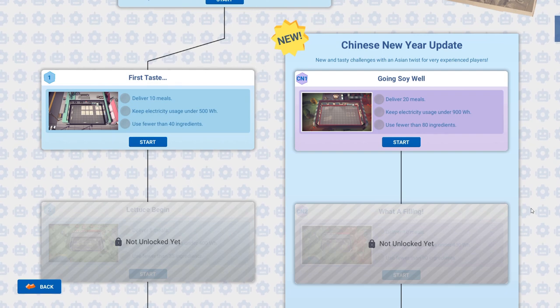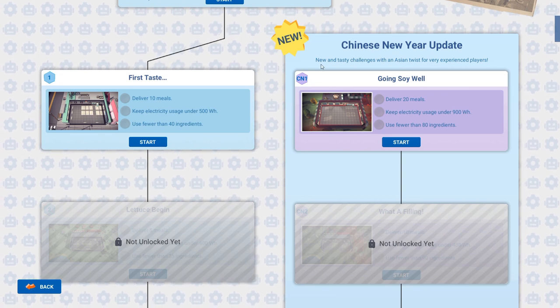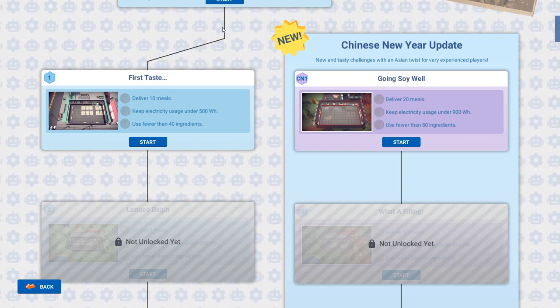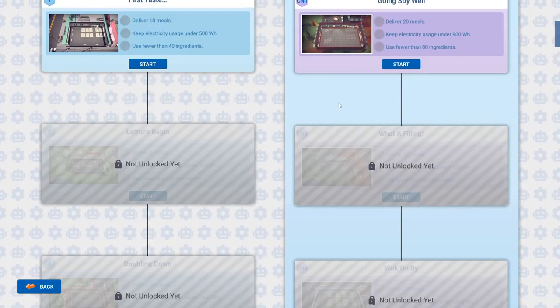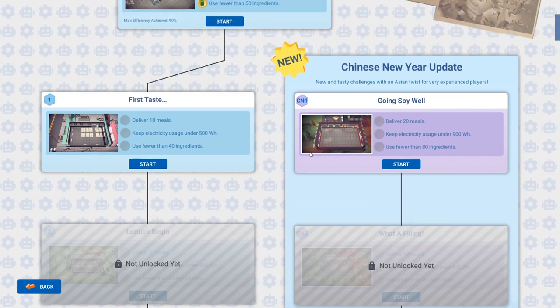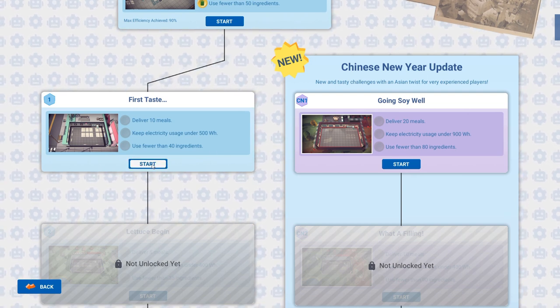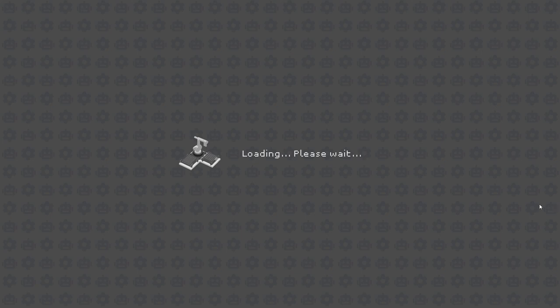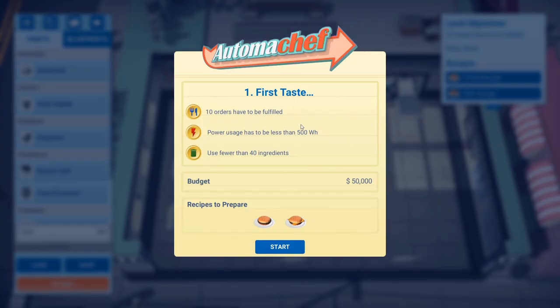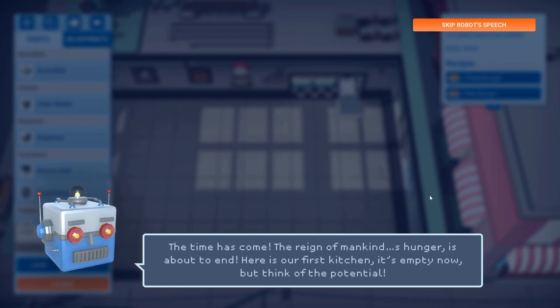I wish I had a name to call him — I kind of want to call him Johnny Five. Maybe I'm just obsessed with Short Circuit. Alright, first taste: deliver 10 meals, keep electricity under 500. The villain character monologues: 'The reign of mankind's hunger is about to end, here in our first kitchen. We scale up quickly, opening numerous kitchens and serving more complex meals as our technology grows. We gain the trust of the public, get some coverage, become a popular choice.' We're probably gonna poison them or something.